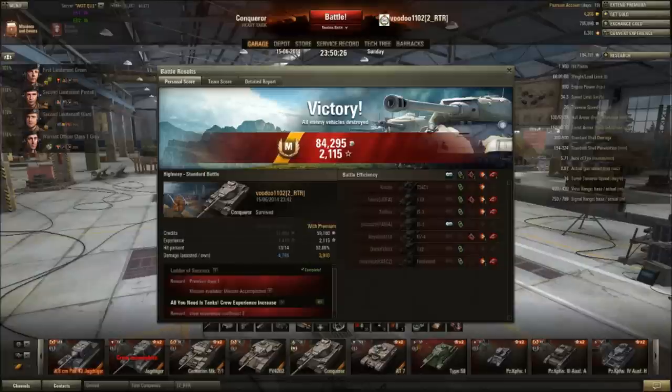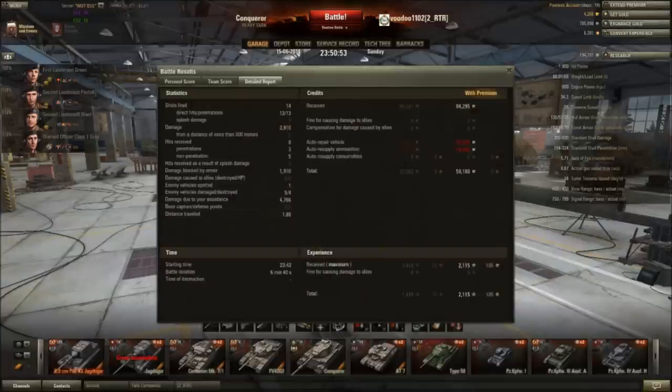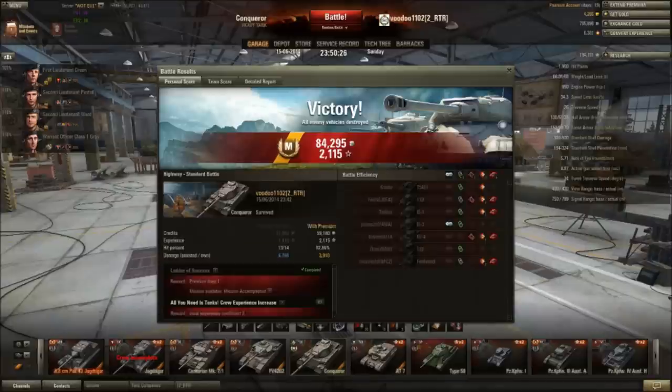Where was the XP earned? Those green circles - that's where the XP was earned. If we look at the team score, I did just short of 4,000 damage with 4 kills - reasonable performance for a top tier tank. Could have done better as far as the damage was concerned, but where the money was, as I say, is here: damage due to assistance - nearly 5,000 damage there. That was the TDs, the medium, and the artillery by our base raining fire down on those guys that I had spotted down in the city. Without those guys I would not have got this result. It's a shame that I get the benefit - they only would have got the damage caused - but that's the way the mechanics of the game work.